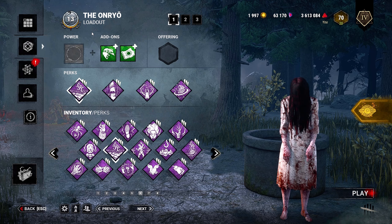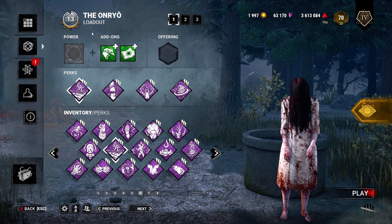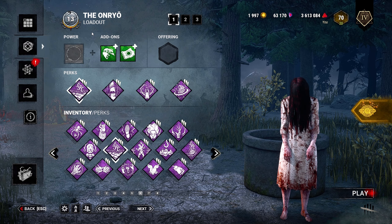Hey everyone, Red here and welcome back to another beginner build video. Today's killer is Sadako, which is one of my personal favorite killers. To quickly go over what a beginner build is: you can only use the perks that a killer comes with or that are free to all killers. That way, if a new player just wants to play Sadako, they'd be able to get all of these perks by simply playing Sadako. So let's quickly break down today's build — we actually managed to use all of Sadako's perks.